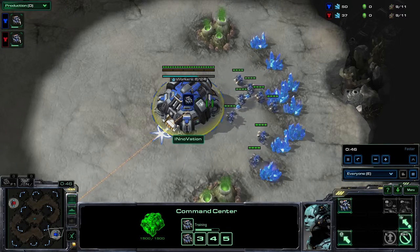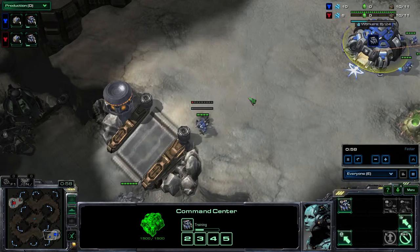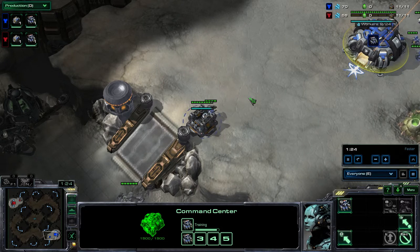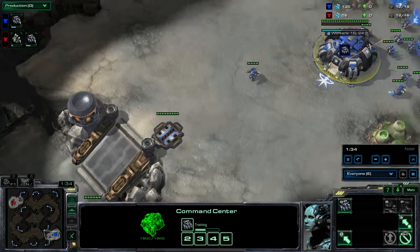In Terraform, MMA chose to go for an early expand and Innovation decided to go for this runby very early on and try to do some damage and control the game. He just decided to take his third base at a safe time, use his units to defend it, and rely on a lot of map control. He had units everywhere and was able to move his army according to his vision.